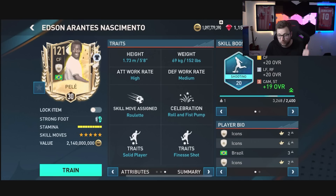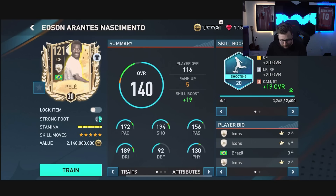He's also got roulette as a skill move, which I like. He's got finesse shot and solid player. The only thing I'm wishing he had was something like team player trait, speed dribbler — any of those that kind of make him more of a playmaker card. But either way, he's going to be incredible to use in game, so let's go do it.